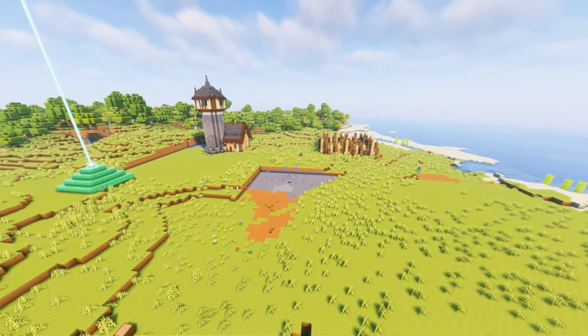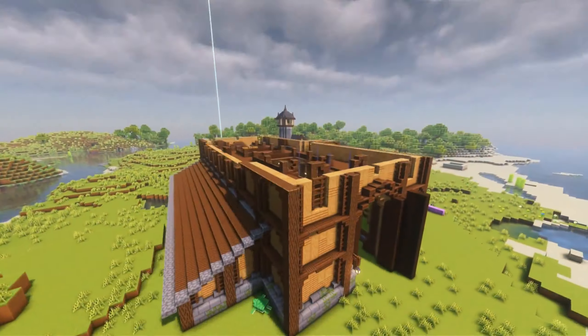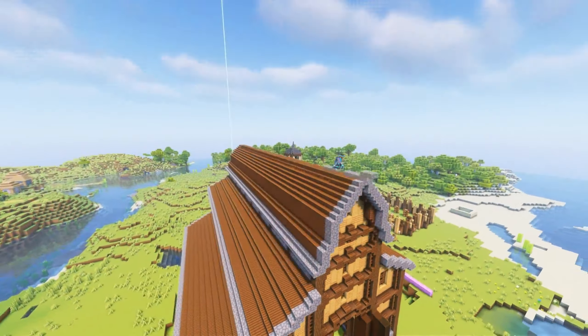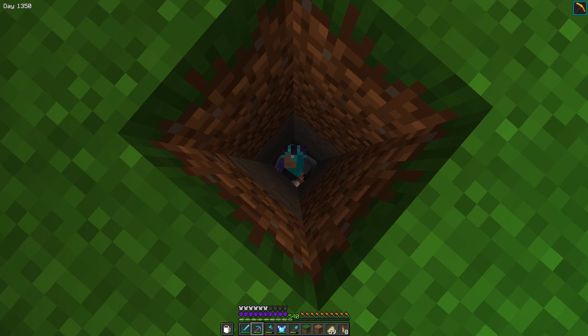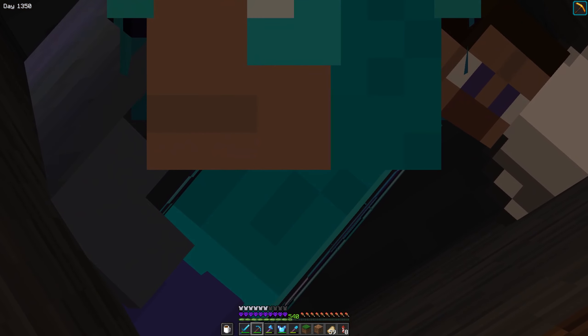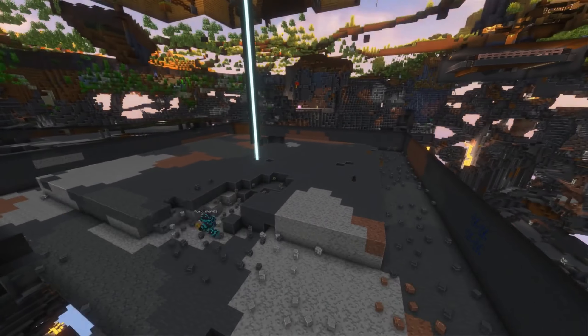The flower farm is done but it's not working. I built it two times and every time it didn't work. So I built a non-automated flower farm, but then I converted it into an automatic flower farm — except I didn't build a flower farm, I built a lag machine. When this thing is on I'm only getting 47 FPS. Anyways, let's build a non-automated flower farm.